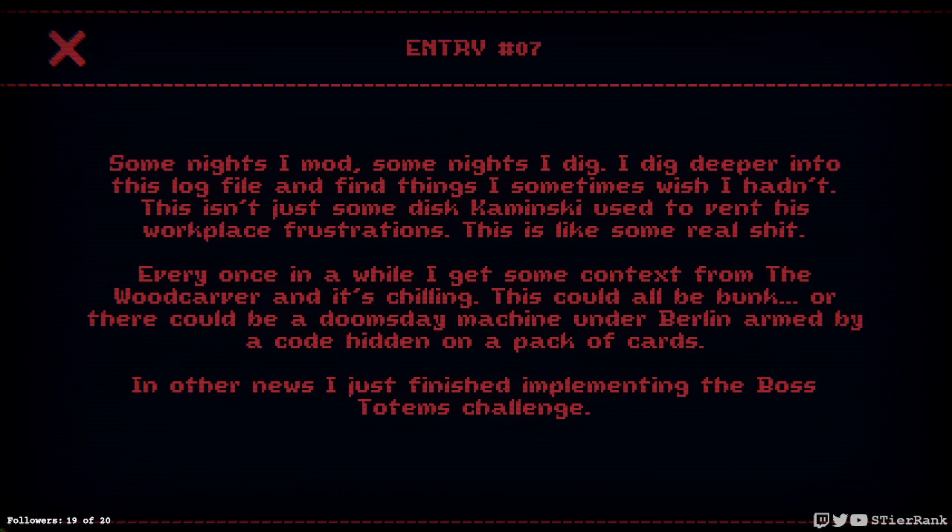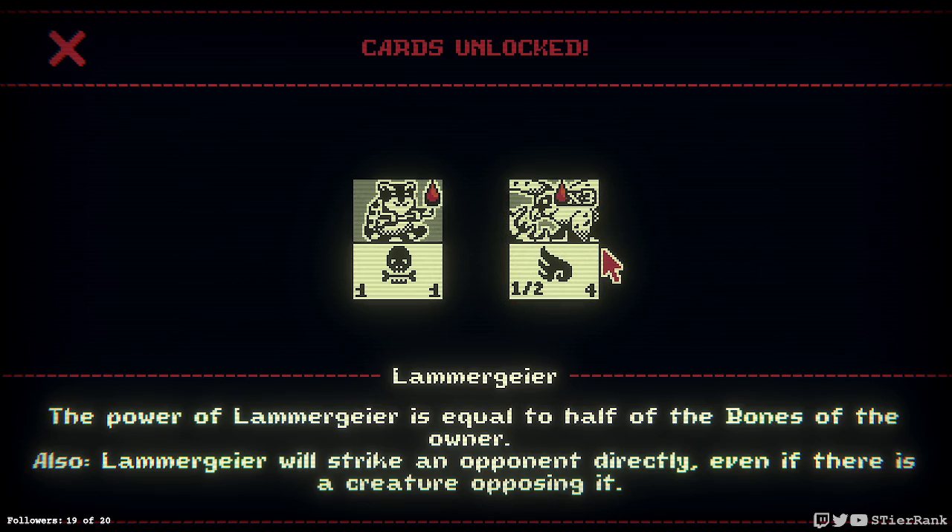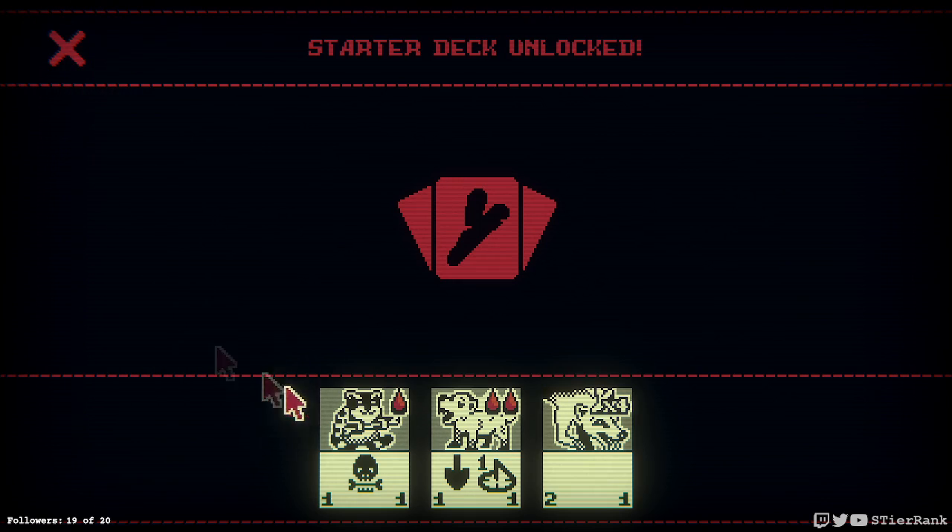What an intense match. Entry number seven: some nights I dig deeper into this log file and find things I sometimes wish I hadn't. This isn't just some disc Kaminsky used to vent his workplace frustrations - this is some real stuff. Every once in a while I get some context from the woodcarver and it's chilling. This could all be bunk, or there could be a doomsday machine under Berlin armed by a code hidden on a pack of cards. Other news: I just finished implementing the boss totems challenge. New cards unlocked: Raccoon - while raccoon is on the board, opposing creatures also provide bones when perishing. The lamorgyre - the power of the lamorgyre is equal to half of the bones of the owner, and lamorgyre will strike an opponent directly even if there is a creature opposing it. So it's airborne and bones give it strength - it takes three blood so that can be wildly overpowered quickly. Sounds like a new starter deck with raccoon.